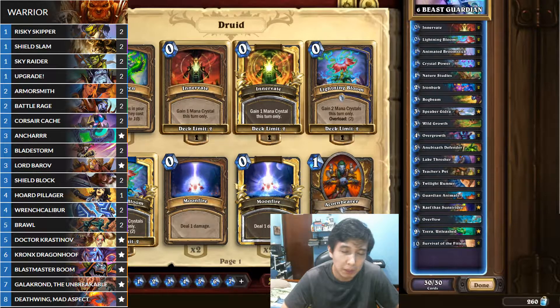You have to hope he gets his bombs a bit late, while you want to get your Guardian Animals a bit early. But you have to play around Bladestorm. If I were to tweak this build in case you're facing a Bomb Warrior meta, I'd probably put in the extra Anubisat Defender. It's pretty weird that I only run one here, but I only run one because I only run one Overflow. Sometimes I think about running two, but most of the time I see no use on the second one — I'm fatiguing by the second one.